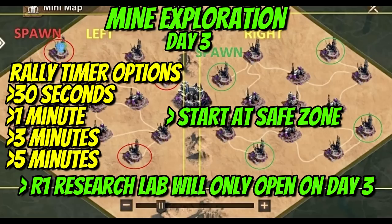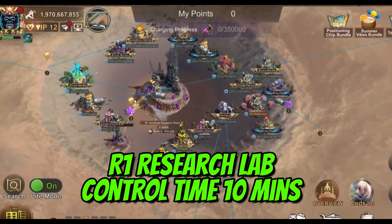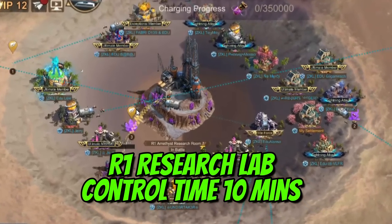You will have four rally timer options: 30 seconds, 1 minute, 3 minutes, and 5 minutes. I've never been able to fill a rally in 30 seconds — that's way too fast. Generally, one-minute or three-minute rallies are what I expect most survivors to use. After 10 minutes you will gain full control of the R1 Amethyst Research Lab.